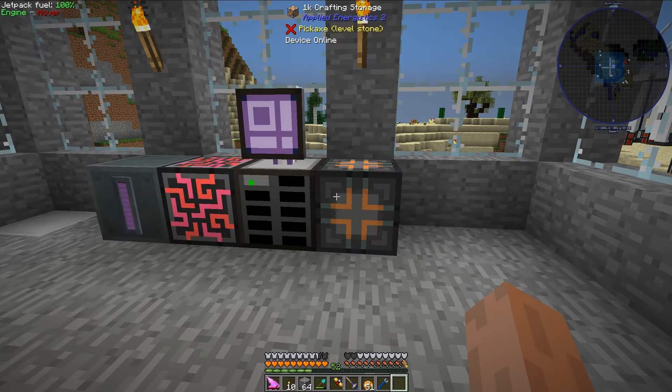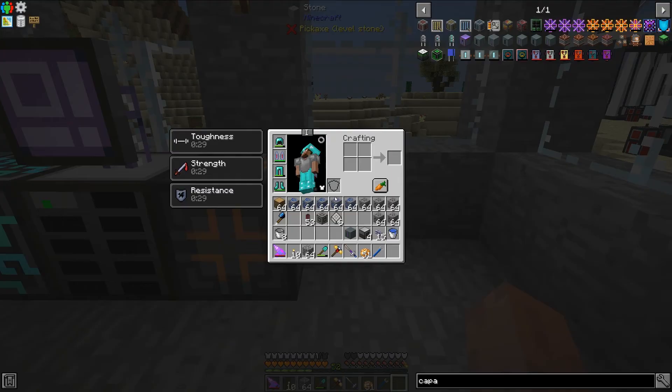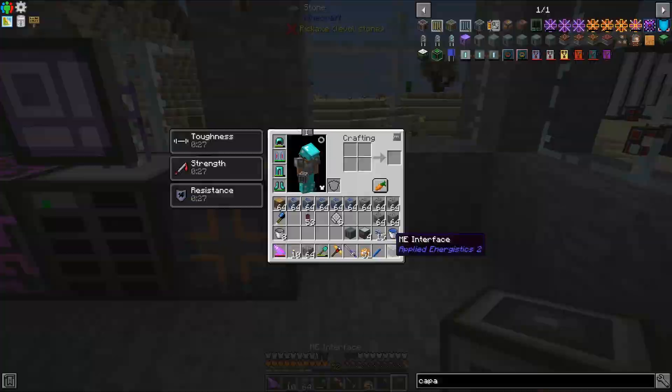And then right here I'm going to use a crafting storage. This is also critical — we need this crafting storage so that we can actually do some crafts with this. And then the ME interface here is the block that can actually interact with other blocks from other mods.